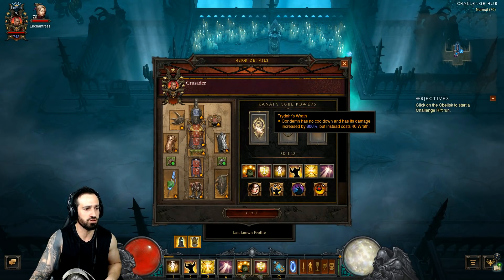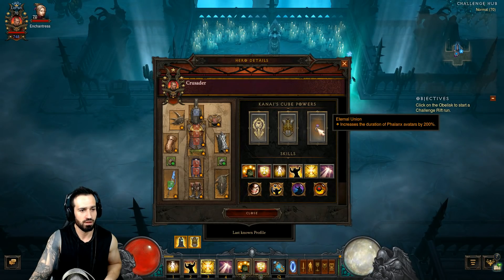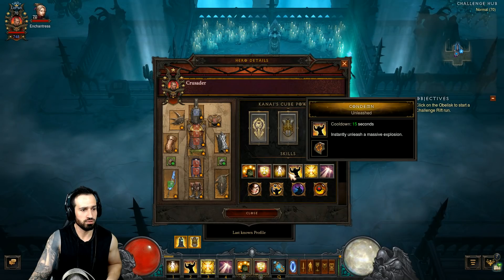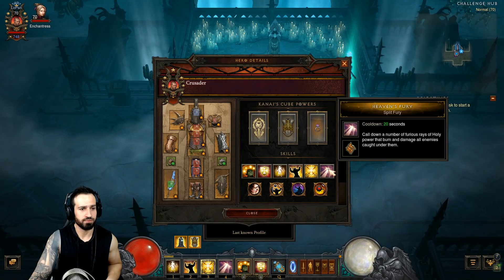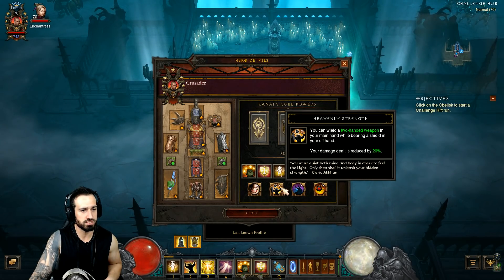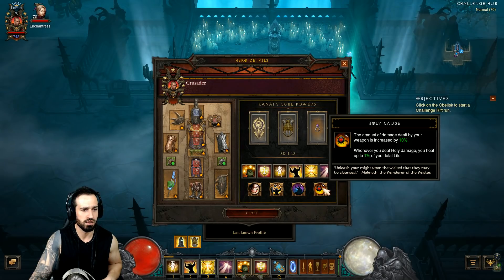Let's have a look at the Kanai's Cube here: Frida's Wrath, Akila Kuras, Eternal Union. The skills are: Smite, Shield Glare, Phalanx, Condemn, Laws of Valor, and Heaven's Fury. The passives are: Righteousness, Heavenly Strength, Lord Commander, Finery, and Holy Cause.